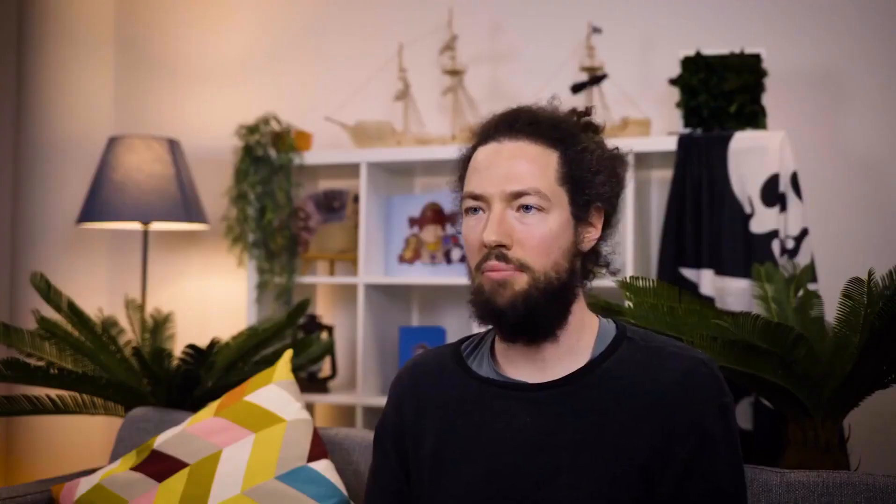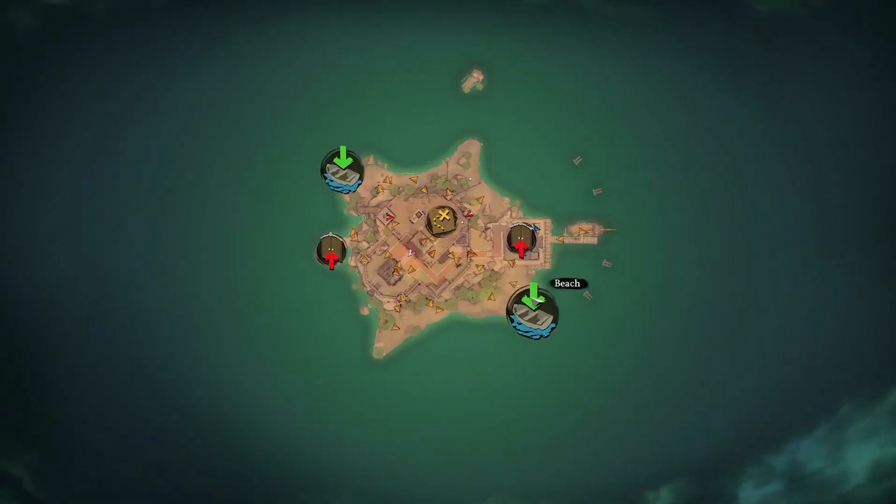We moved from a linear mission order, a linear story, to an open structure. It's up to you which island you want to visit first, which mission you want to tackle. Every island is like a small sandbox.